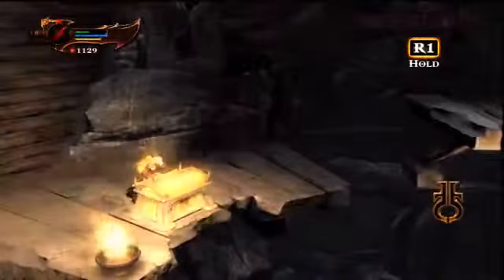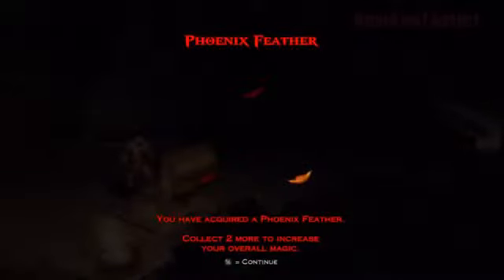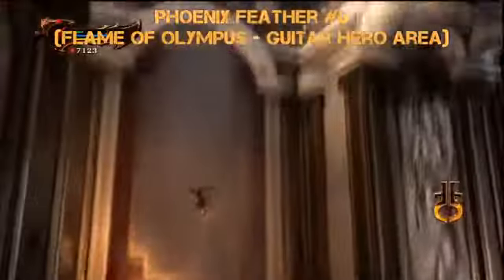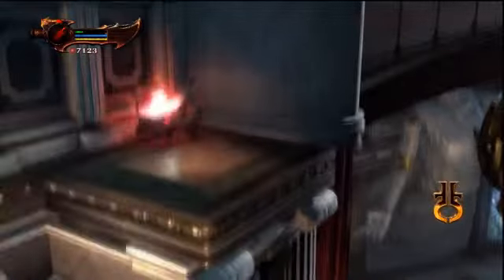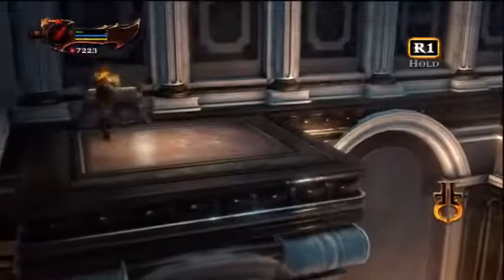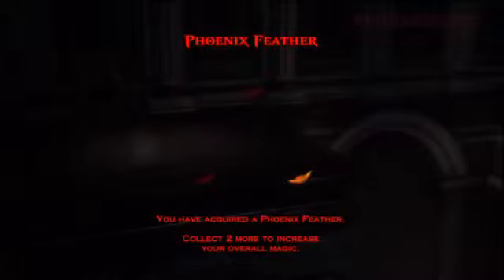Drop down here, you can see the gold dust. Use the Head of Helios, open the chest, and there's Phoenix Feather number 5. Number 6 is near — or in — that guitar hero area. Jump up to the left; there's a red orb chest. Then come across and there is your chest containing your Phoenix Feather.